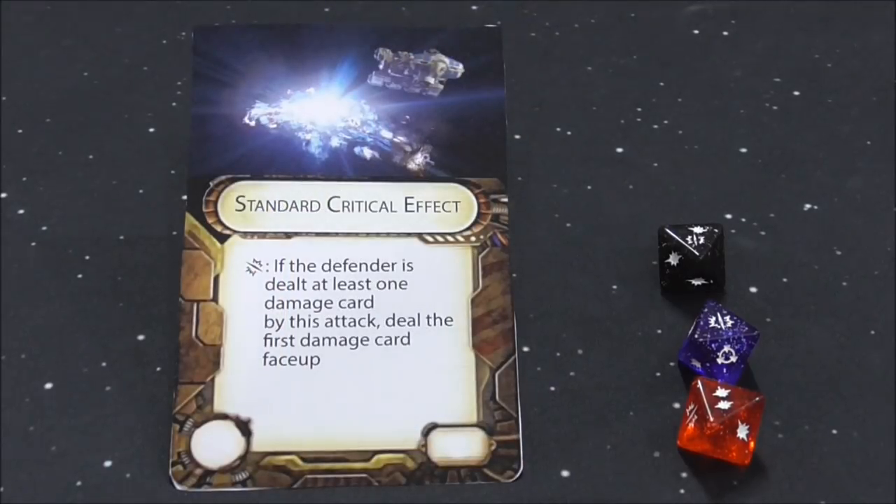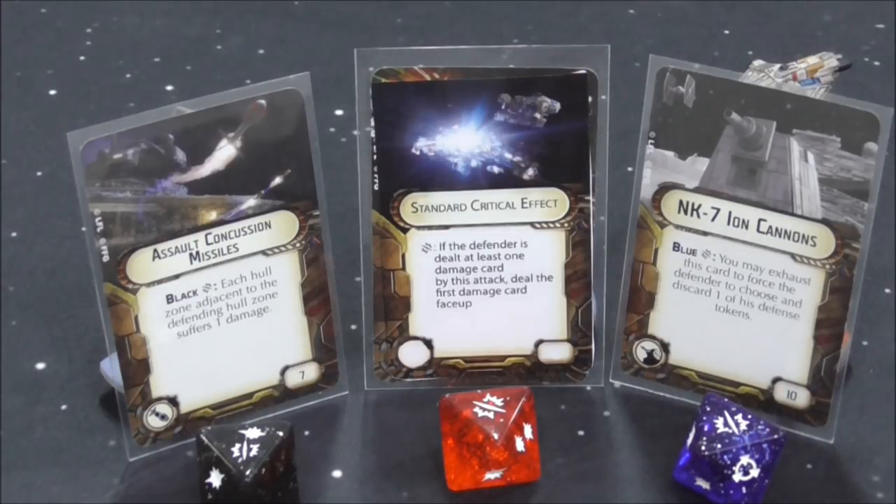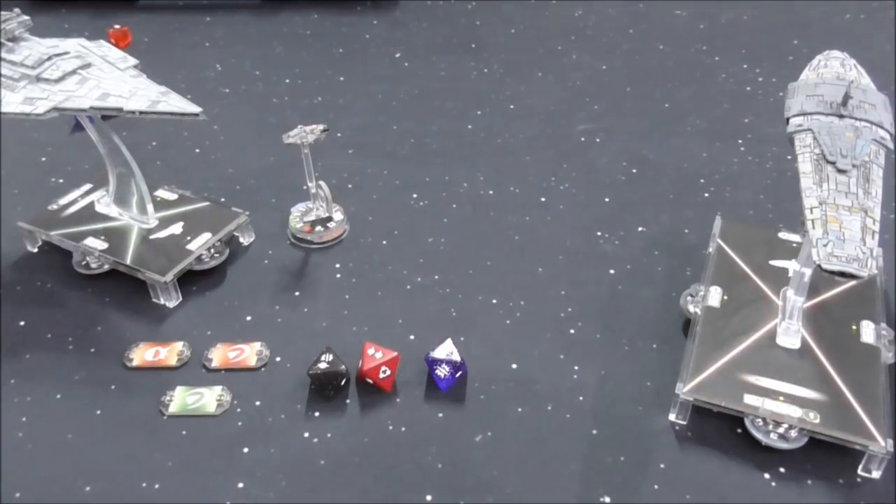Remember all ships and bomber squadrons come with the standard critical effect. The best way to remember what it does is to treat it as a free upgrade card for all your ships. No matter how many critical effect cards you have equipped to a ship, you can only choose to use one — unless of course you have fire control teams or some other card that lets you do otherwise.